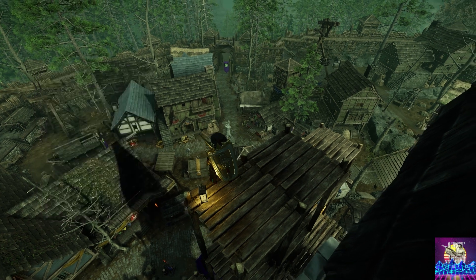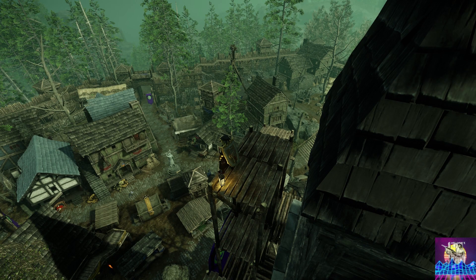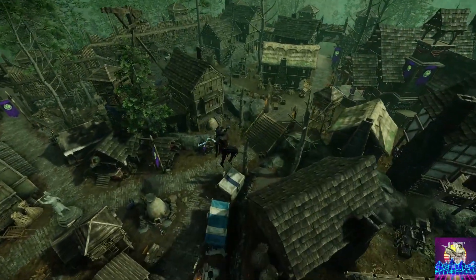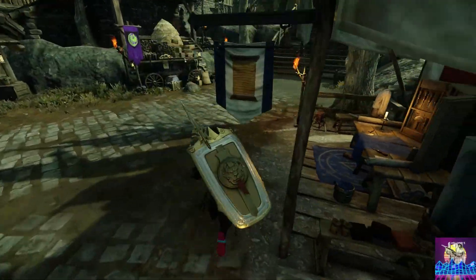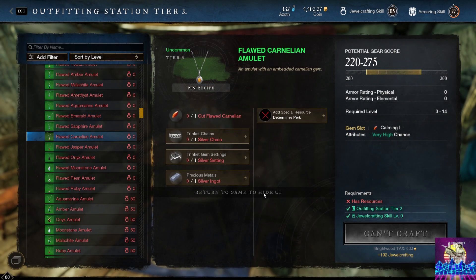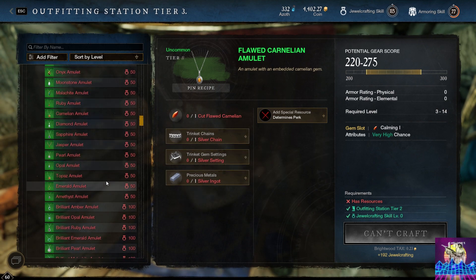For making the jewelry itself, it doesn't matter whether you're trying to do silver, platinum, gold, or whatever — purely because it doesn't actually change the XP rate. So I definitely recommend just sticking to silver ingots, silver settings, and silver chains, as they're the easiest to get and make.